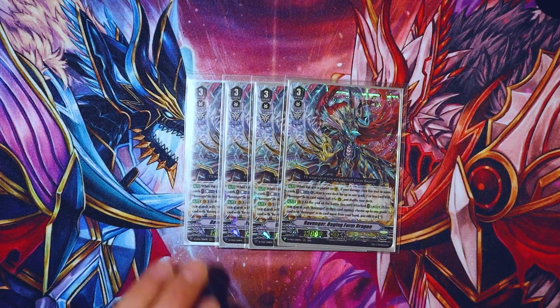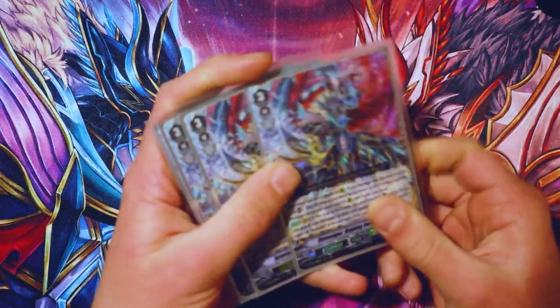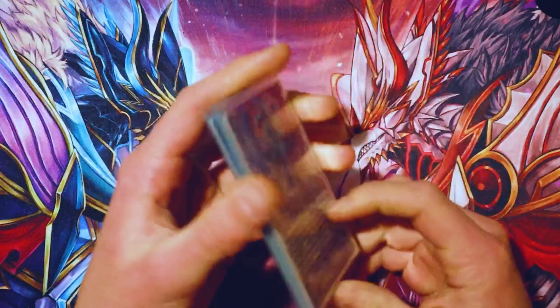We run Raging Form because that's the main card of the deck. Its skill is when it's placed on Vanguard, if you have four or more damage — like Limit Break — Counter Blast one, and then search your deck for a grade two or less Revenger and call it to a Rear Guard. Its other skill is at the end of the battle that attacked, retire three Revenger Rear Guards, choose up to one grade three Revenger and ride it from your hand as Stand. You can kind of loop the two in. This deck can do three Vanguard attacks in a turn. It's very nice.